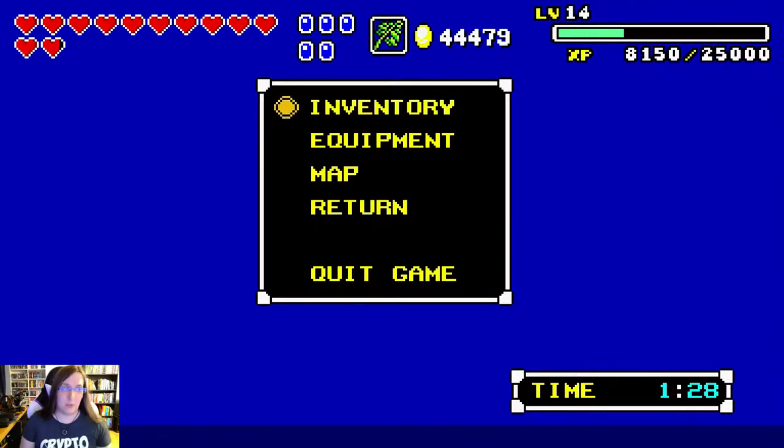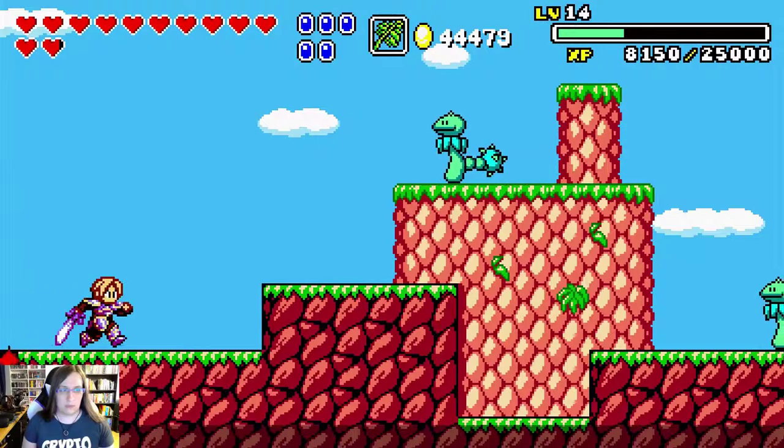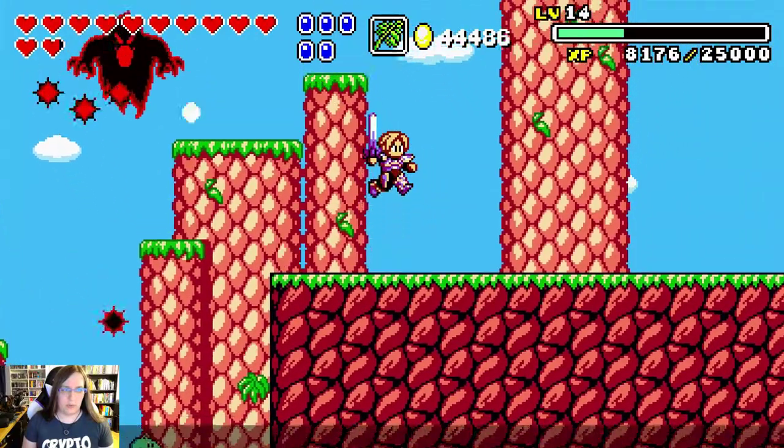This is another glitch that I found while I was investigating the entity despawn. So here I've got a silhouette following me around, and you can see it's followed me into the next screen, which is not normally supposed to happen.